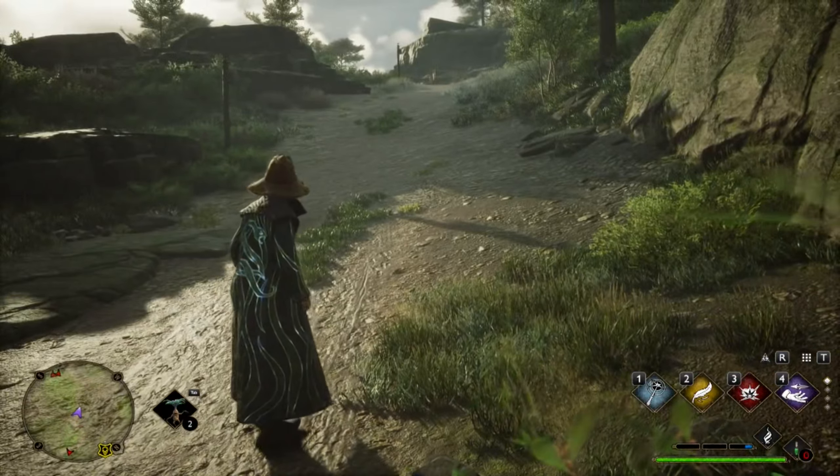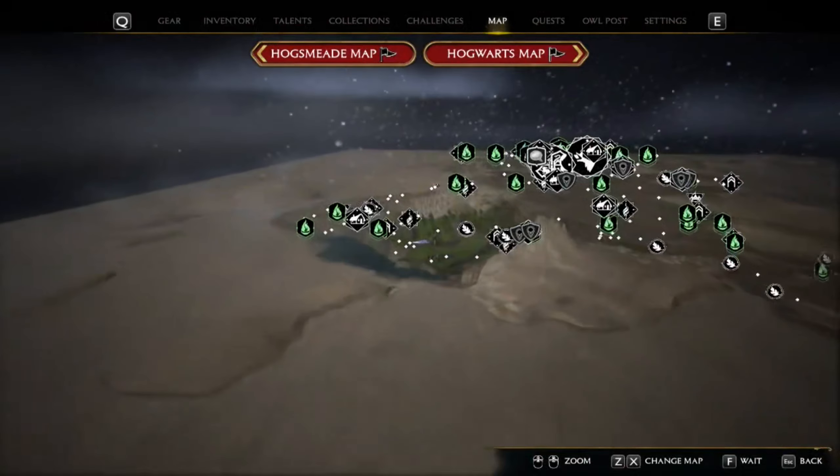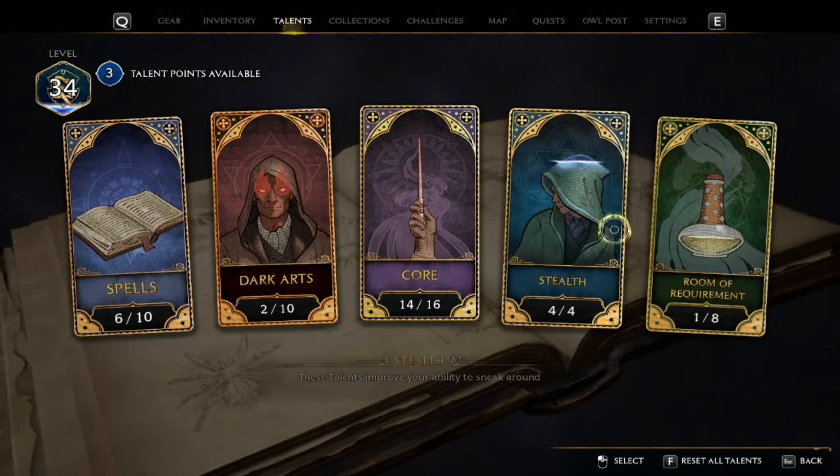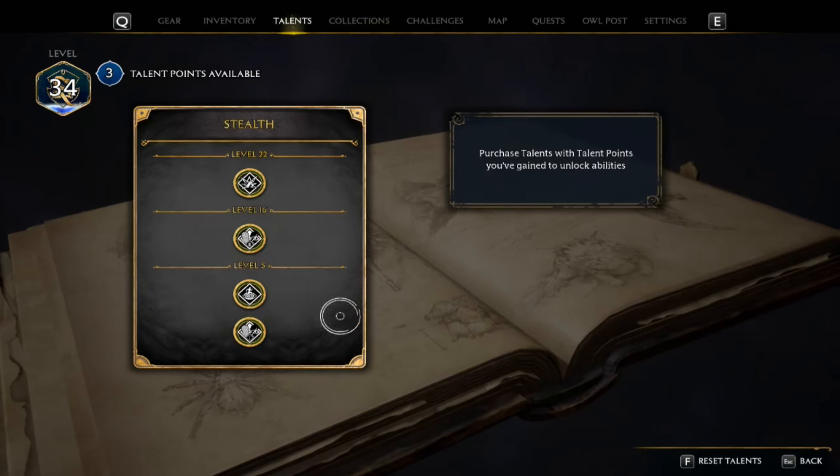I've been working on it for a little bit, but there are a couple things you can do to make it a little faster. First, they're all in the talent tree, so I would definitely recommend getting all these — everything in stealth. Basically, all of this is really good.